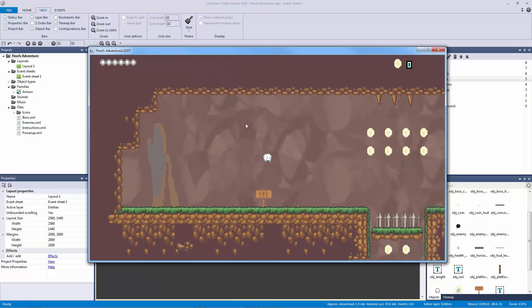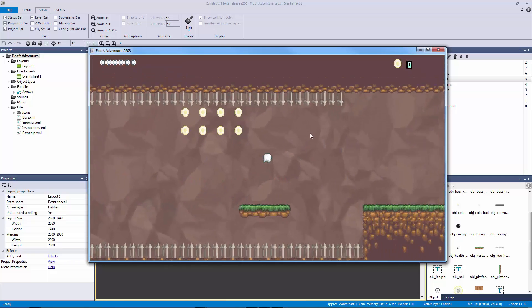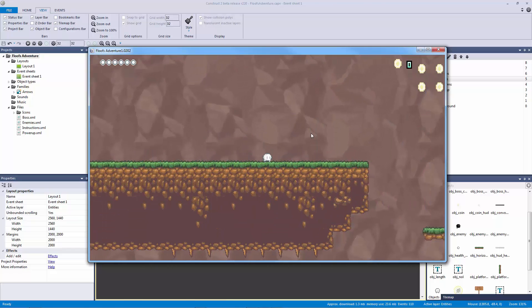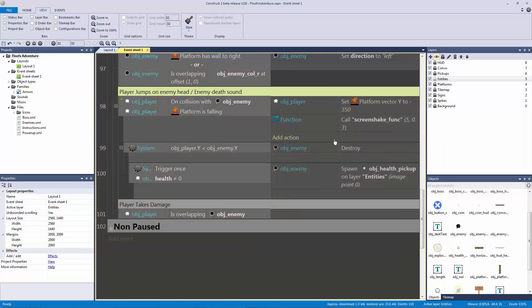Let's preview what we just did. Here's our enemy - it hits the collision, flips, we jump on him, the screen shakes, and because we're at full health it didn't drop anything. That's exactly what we wanted.